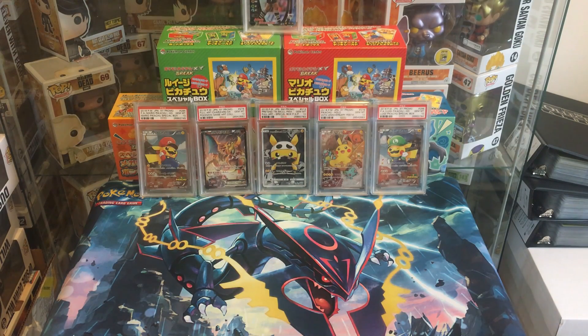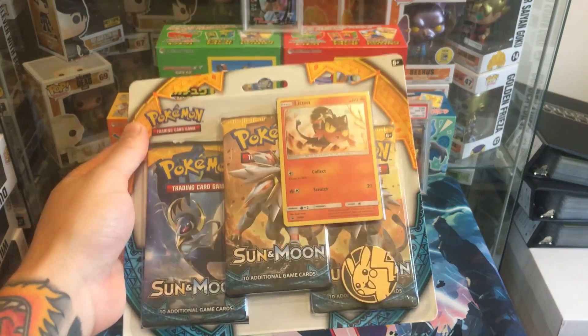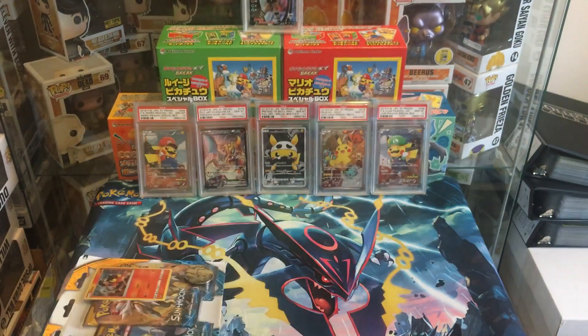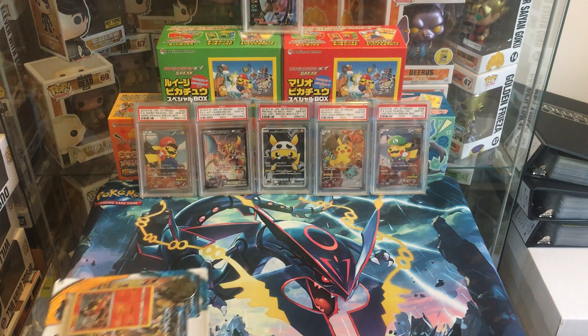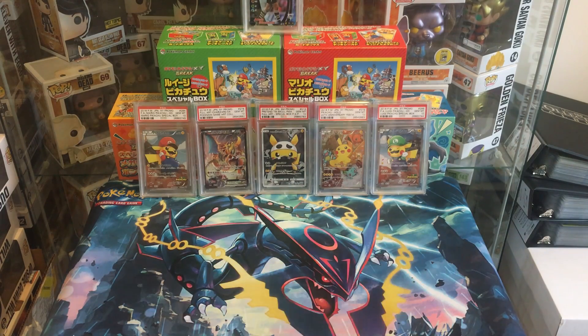It is week four — the final week of the minor league pack battles. Today we are back with some Sun and Moon packs. This week we are against Courtney, Christine, and the Springfield Spinners. Four teams are currently on one and two; I'm currently bottom with 10 points.